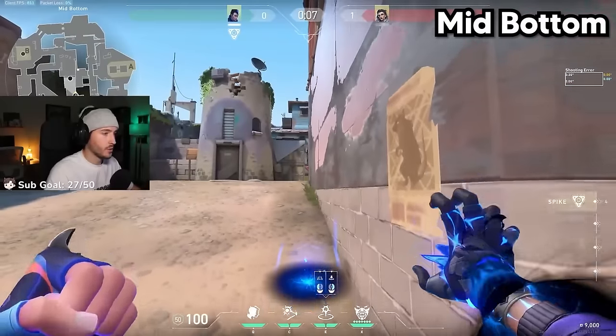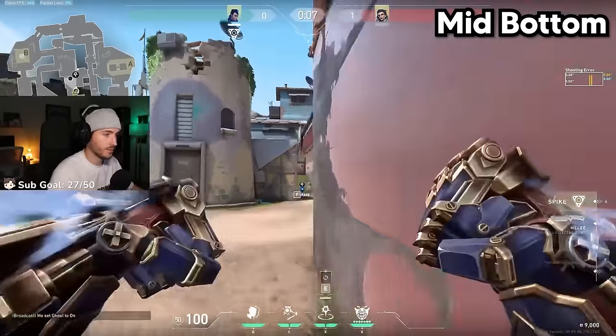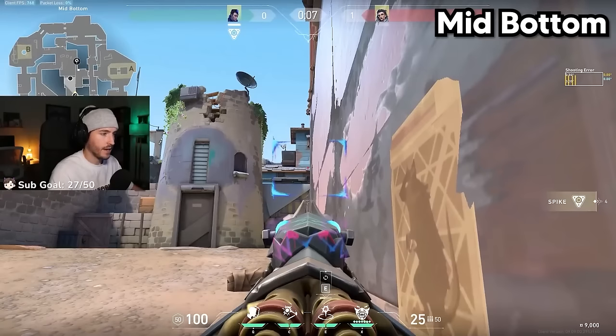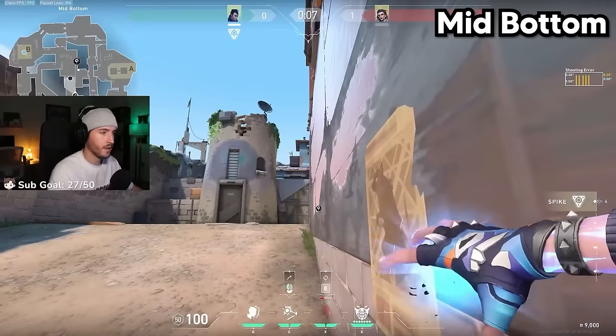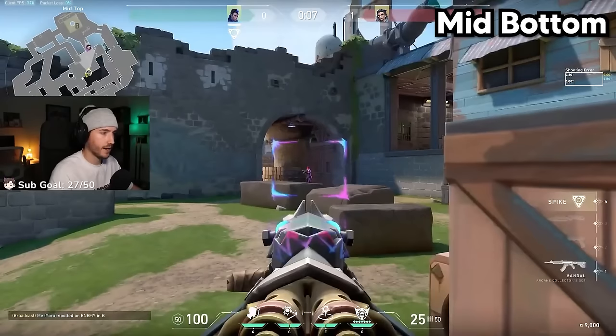Right when the walls drop, send your TP to this box here — aim roughly at this crosshair area and it's going to get all the way into the box. For a flash lineup with that, go in the same spot so you don't have to move, aim your flash roughly in the shingles here on the roof, do a little jump with it, and TP with it for a nice free kill.